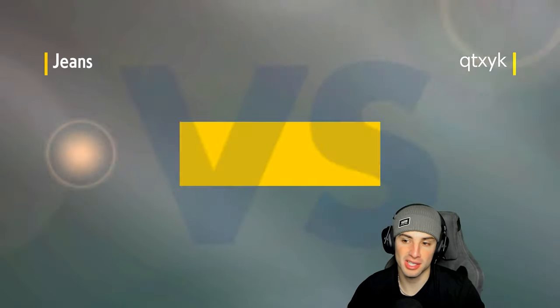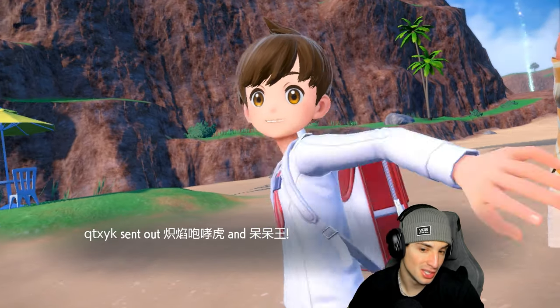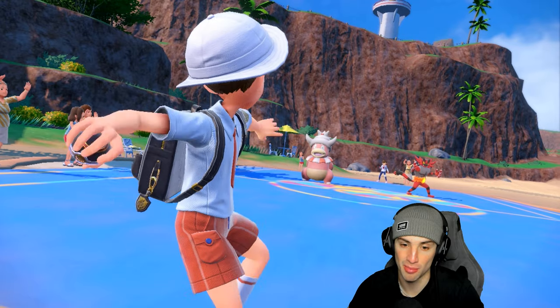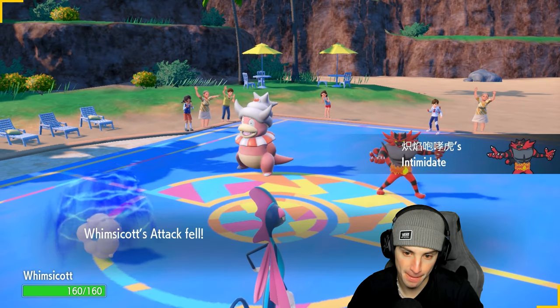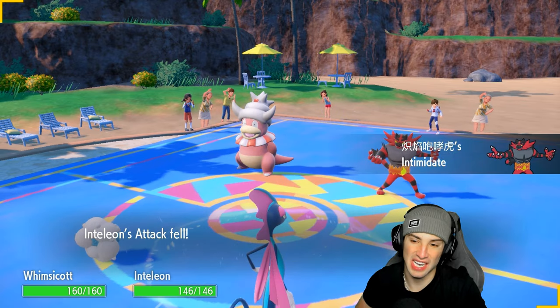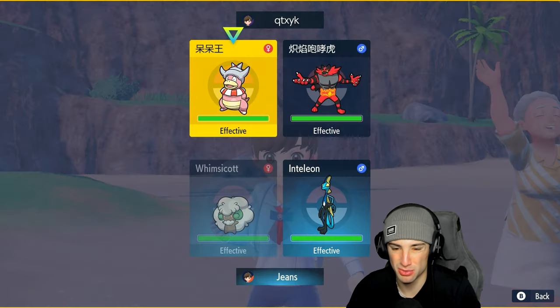I probably could have just led Choice Specs Typhlosion again and set up sun and erupted — that could have worked perfectly — but one battle with that strategy is enough. Let's be honest. I told you guys I'd get Inteleon out there, so I'm leading with Inteleon. Last match I was worried about trick room putting us in a terrible spot, but we just picked up a double KO through it. This lead is actually pretty solid. Going for Snipe Shot.